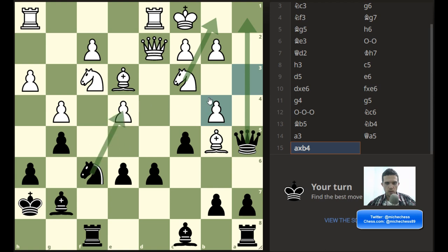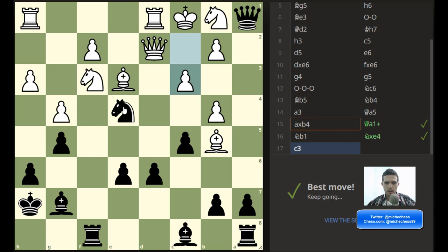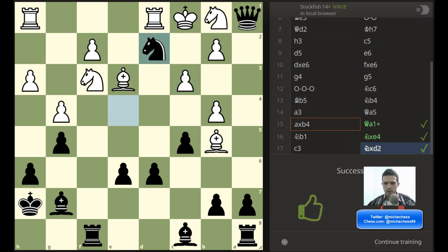Knight b1, knight e4. And then how does he defend against this and this at the same time? I don't see how he's defending. I'm going to play it on the board — that seems to be a pretty clear win. Check, I take, and then of course I take the queen. Perfect.